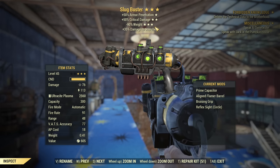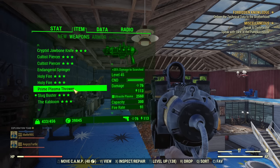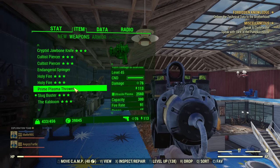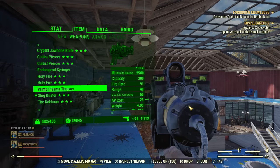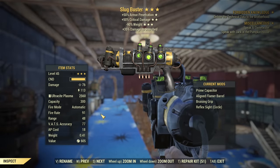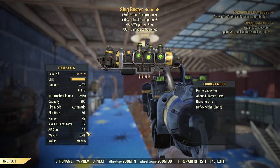The weapon will be 90% lighter once fixed. There is also one more effect on the Slugbuster that doesn't show anywhere. If I compare, you can see I have two exactly the same weapon, but one is a regular plasma thrower with an AP cost of 23. Then the Slugbuster, with the same modifications, has an AP cost of 18 — a significant difference. So there is a hidden AP cost reduction. You have AP cost reduction and reduced weight in one weapon — both normally not possible.